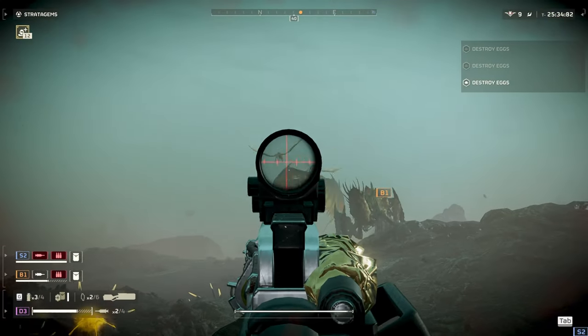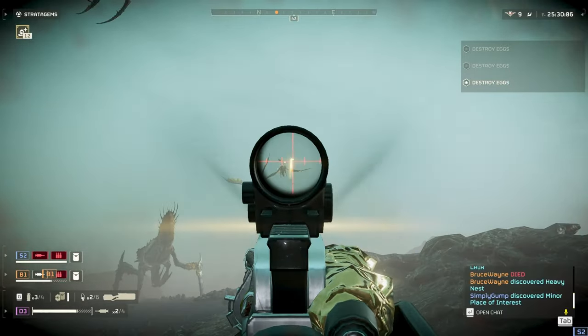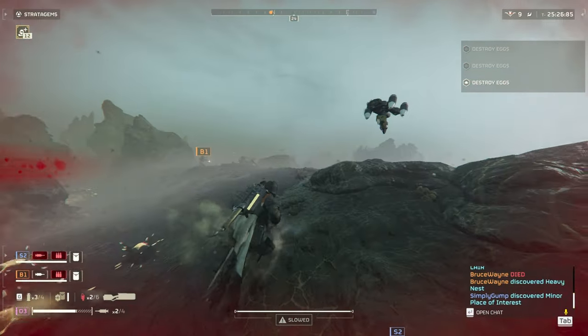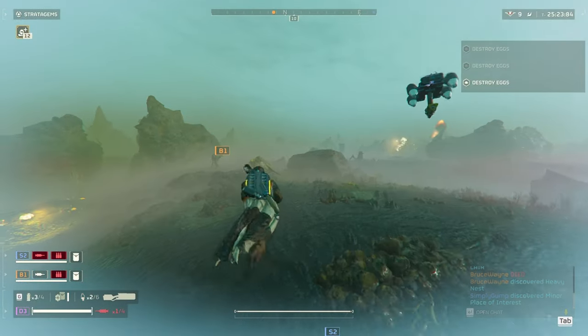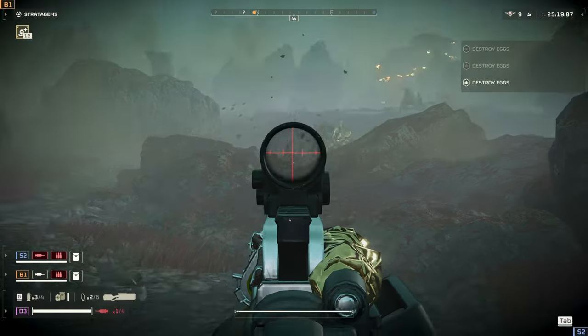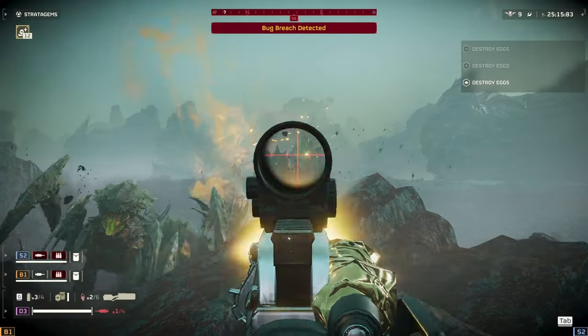For dealing with shriekers you're going to use your sickle. I like to switch between first person and third person to aim further and closer. Your guard dog can also target the shriekers and take them right out of the air. You don't have to worry so much about shriekers killing you in one hit when they fly towards you and you shoot them — that damage was nerfed last patch.